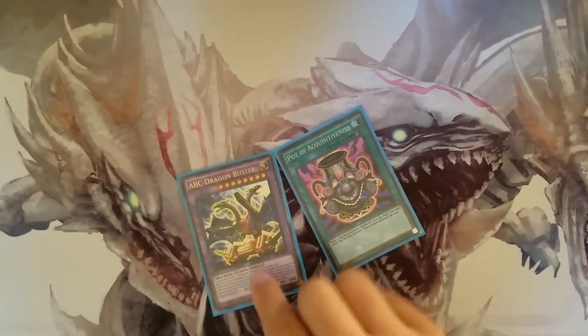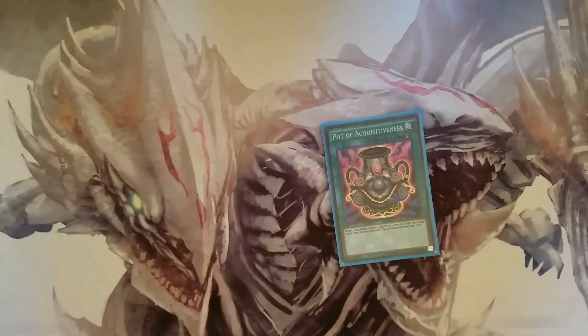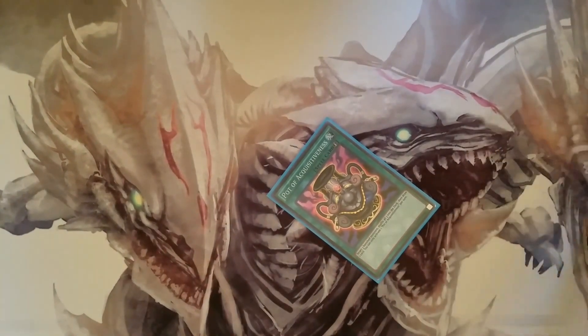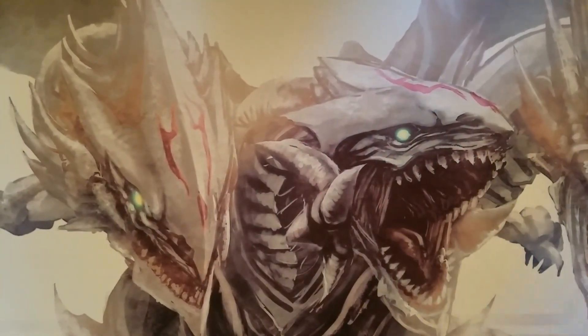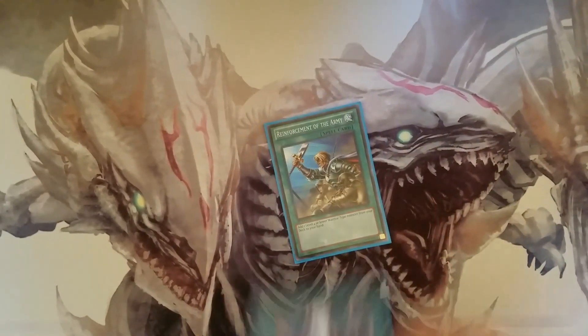What Pot of Acquisitiveness does is when you summon your ABC and your opponent negates the summon or destroys your ABC, you have this card to pretty much back up your ABC pieces that are banished and get that extra plus. It's also useful for mirror matches and stuff.